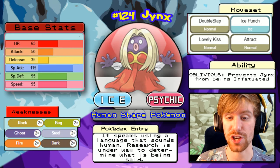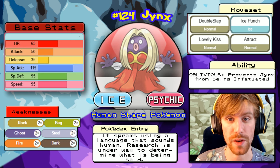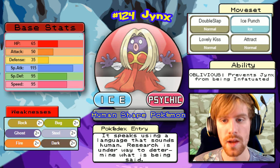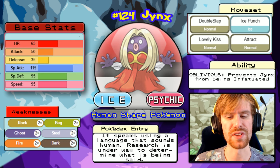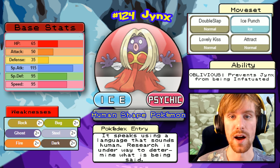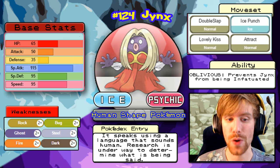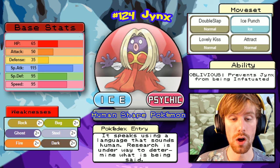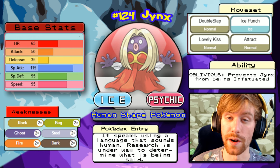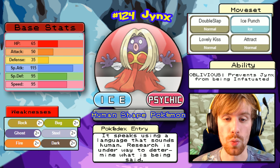Next is Jynx, an Ice/Psychic type with the Oblivious ability. Its move pool is Double Slap, Ice Punch, Lovely Kiss, and Attract. Do not use a Flying type on Jynx — that Ice Punch will hurt badly. Lovely Kiss will put you to sleep and Attract can infatuate you, so using a female Pokemon negates most of what Jynx can do. Jynx has very low defense and is weak to Rock, Steel, Ghost, and Bug. Nidoking with Megahorn is our best bet to one-shot Jynx if we can outspeed that base 95 speed.